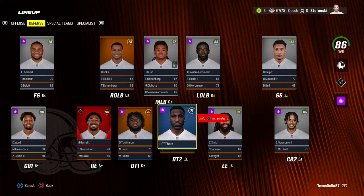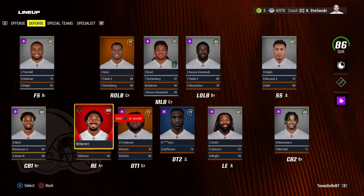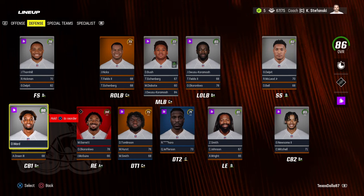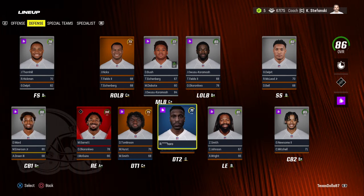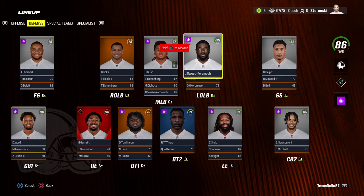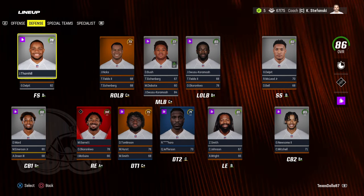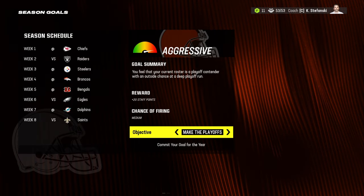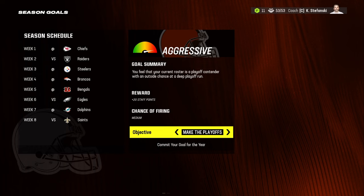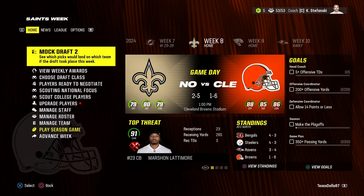Defensively, starting Ruko Rororo at defensive tackle as a 71 with hidden dev, Dalvin Tomlinson at 75 normal. Myles Garrett is the best player on the team at 98 with X Factor. Za'Darius Smith is the other defensive end at 81 with star. Denzel Ward at cornerback is 90 with star, Emerson Jr. in the slot at 80 with superstar, Greg Newsome at CB2 is 85 with star. For the season goal, I'm setting it to make the playoffs. Cleveland has a really good defense in real life — let's see if Deshaun Watson can handle the Bills' offensive playbook.